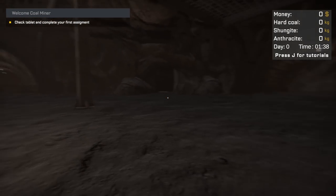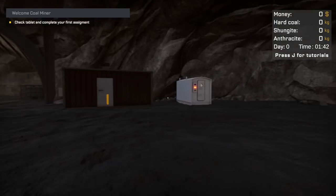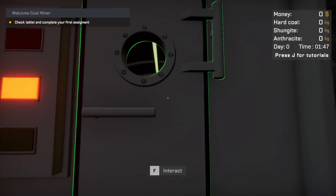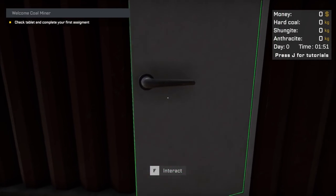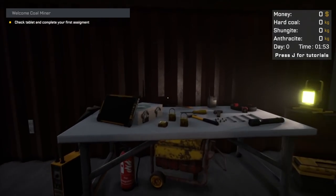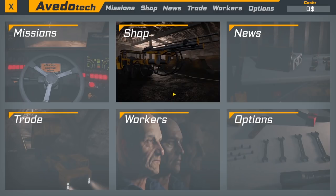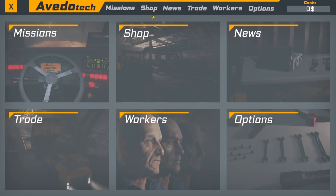Check the tablet and complete your first assignment. Press J for tutorials. I guess we'll go here first. Is this a power unit? We'll figure that out in a minute. Let's go inside here and grab our tablet. There it is. Alright, so what's our first goal? Let's press J and figure that out.